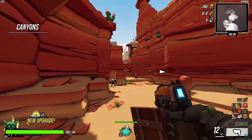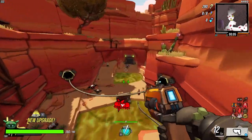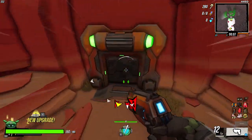Load in and just run past all the enemies. Go straight to the first safe area. We're just going to keep doing this and running the canyon over and over again until we get all the wrenches we need.